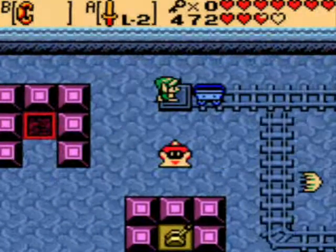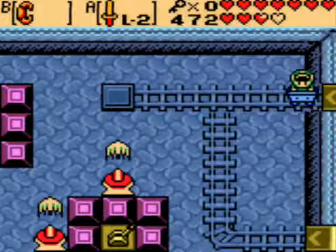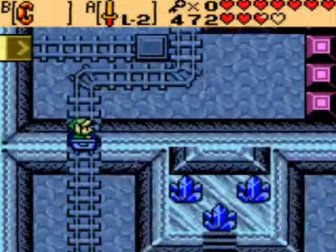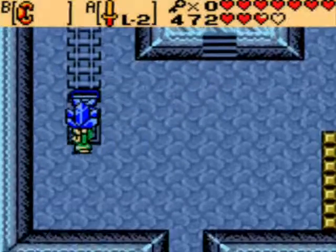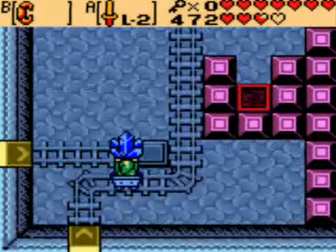I could go to the next room and see what we have there, but I'm gonna need a block of ice anyway, so I'm just gonna go back and get it. Save a little bit of time, I think. I don't know why there are three things there — you can really only do one at a time.